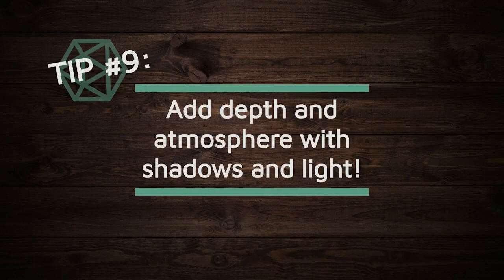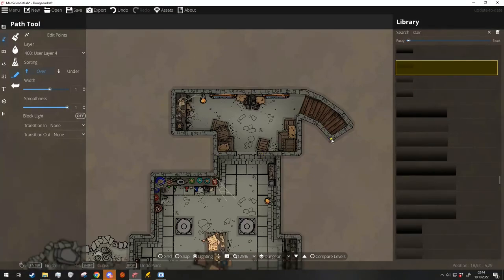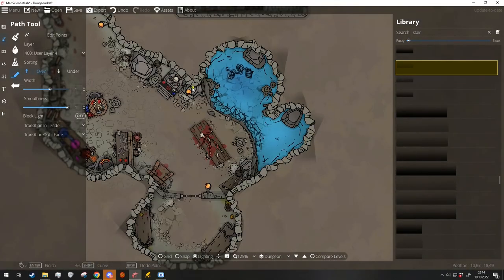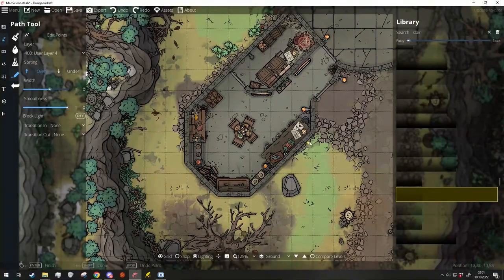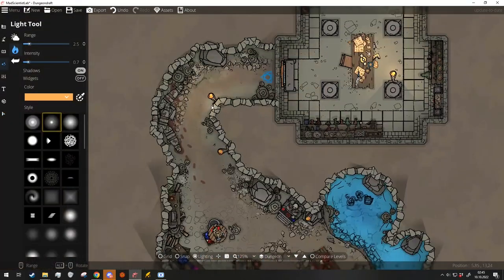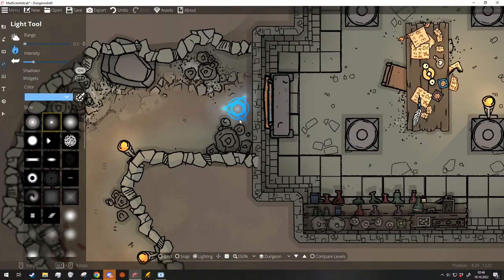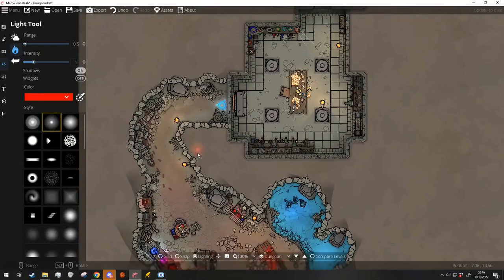Tip number nine: add depth and atmosphere with shadows and light. We touched on this when talking about cliffs, but adding shadow around the walls and objects can also give the map more depth. You can play with the light in the same way, and add even more atmosphere by tinting the light different colors. An orange light can signify warmth, red can signify something demonic or evil, blue can signify something magical. Use color to your advantage to create the perfect scene.